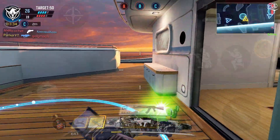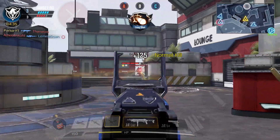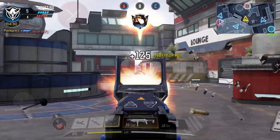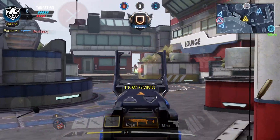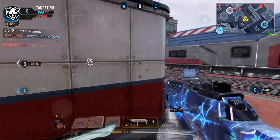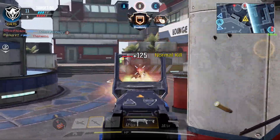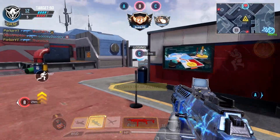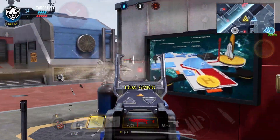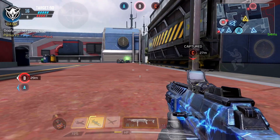At the number four spot, I have to give it to the HG40. I feel like the HG40 recently got a buff, but it still doesn't outshine the other SMGs. When I say it recently got a buff, I mean it would have had to happen within the past couple of days or so, because when I was using it for the very first time testing it out for this top five video, I was raging. The HG40 felt so clunky. But even though it did get this buff — whether it was a more consistent recoil pattern or slightly more damage — it was a positive thing, but it's still just a normal, average weapon.